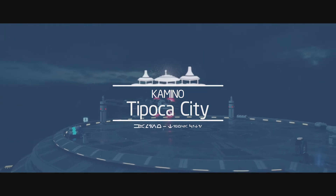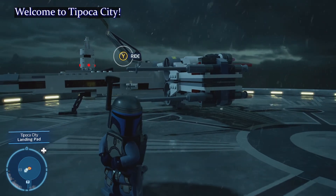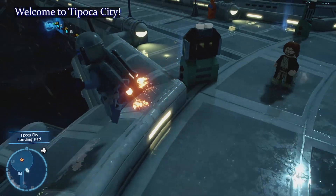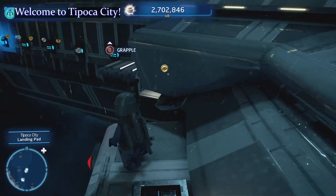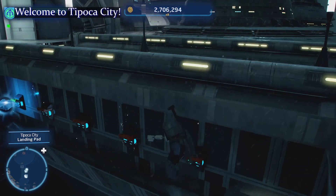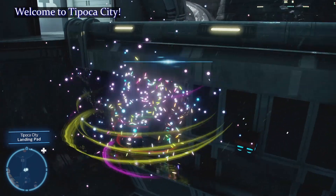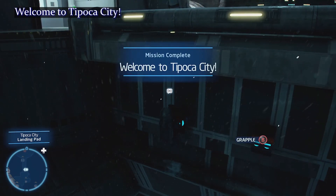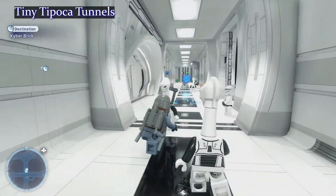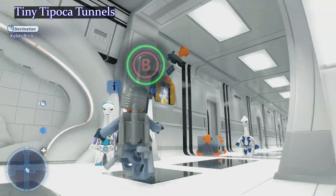We're at Kamino, and the very first thing we're going to do is have a good look at our Jango. When we drop out of our ship, hit to the left side of the platform, use your grapple, and grapple yourself right along — that's the very first one. For the next one, run in and stay to the high side, still using Jango.